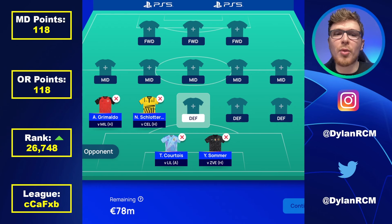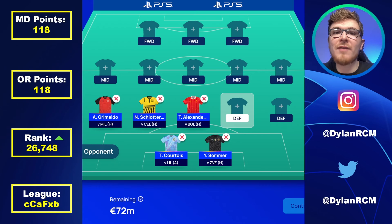Next up is a right back who can also play in central midfield and has had a great start to the Premier League season — that's Trent Alexander-Arnold. He is still my favourite way of covering Liverpool defensively, but with ball recoveries being such a massive factor in this game, Virgil van Dijk or Konaté could still be top options and potentially keep pace with Trent's attacking potential. Without the Limitless booster you could make a case for another Liverpool defender who's cheaper and will get more ball recoveries than Trent.